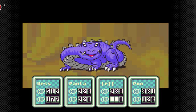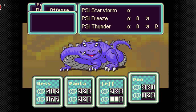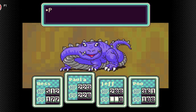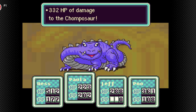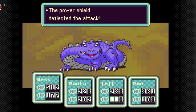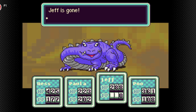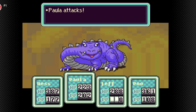Maybe use freeze. Maybe I'll use the neutralizer and just use some freeze attacks. They have a 1/20 chance of dropping the magic frying pan. The magic frying pan is a really powerful weapon that Paula can equip. And if you manage to get it, it'll be really worth it.